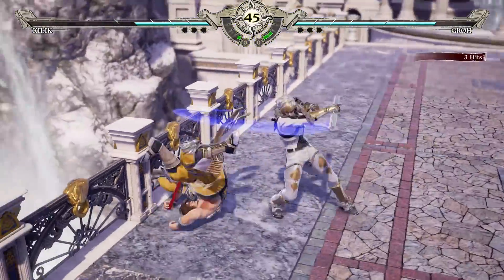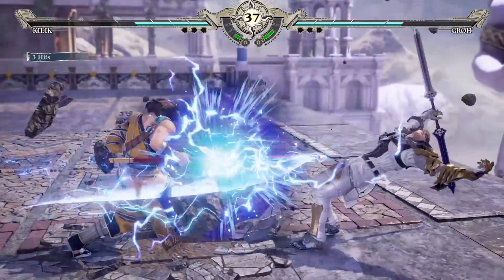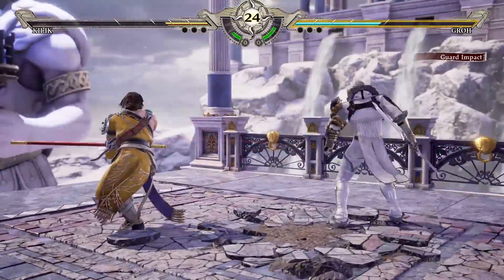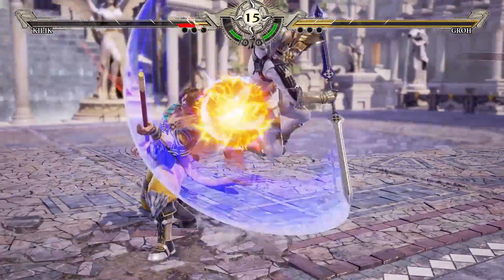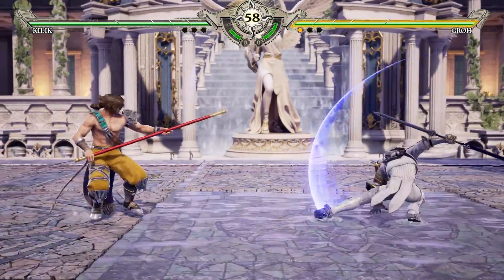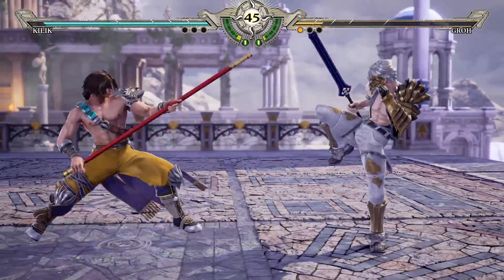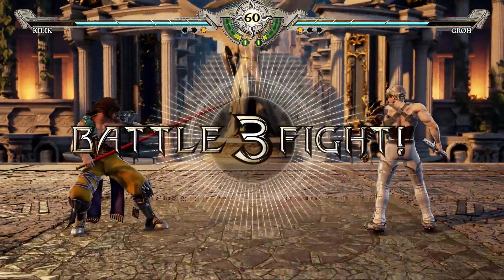Look at this guy doing all these cheap parries. I realized I wasn't doing them before, and the few minutes apart while meeting people at the event made me remember - hang on, I'm not using Guard Impact at all! At this point I didn't even know how to do it. Of course Groh has a basic launch off his horizontal - his B. I tried to go for the Reversal Edge there. I wish I took a deeper look at how the stun mechanic works - that attack seems to consistently cause the stun. I couldn't get a launcher off it, so I think it means you get a free hit but not everything will have its normal on-hit properties.